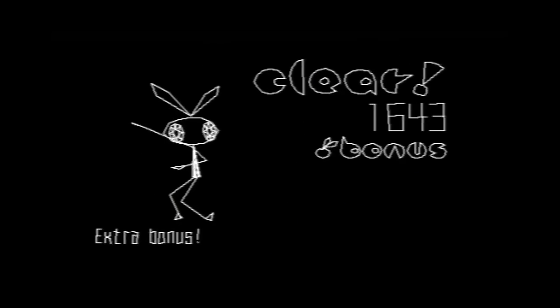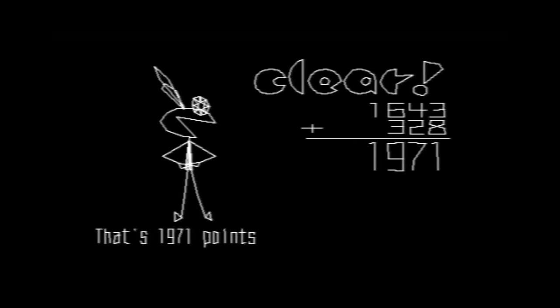Your points are represented by these little shapes on the top of the screen, and once you clear the course, then it translates them into actual numbers. Why it doesn't just use a number-based scoring system to begin with, I have no idea. But on the plus side, Vibri goes mental if you get a high score.